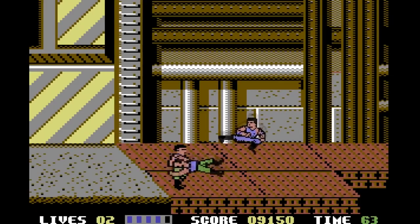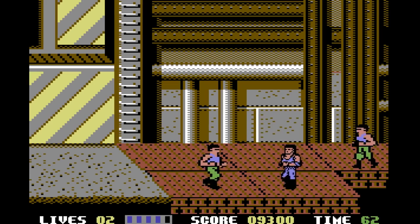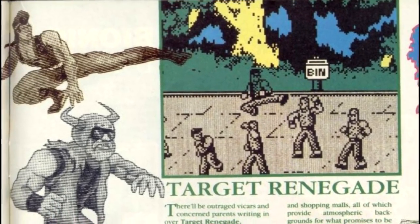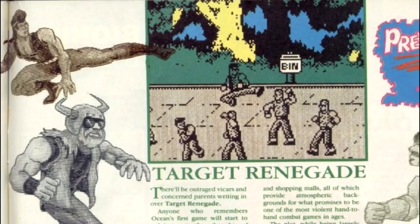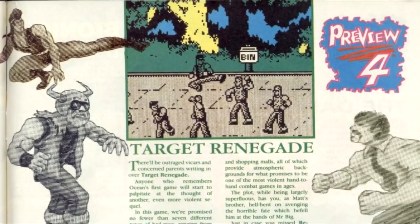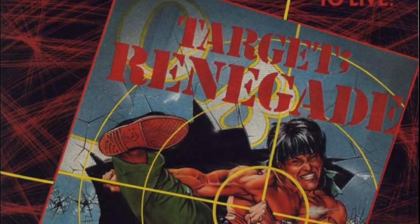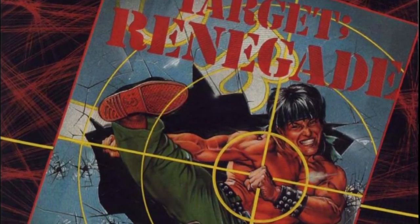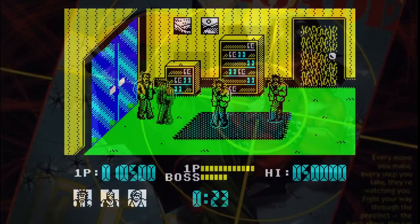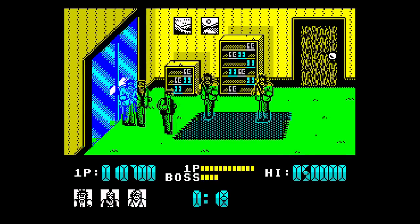Despite not having the rights to Double Dragon, they essentially decided to make their own unofficial Double Dragon – and that game would end up being Target Renegade. Cunningly, they had the ability to do such a thing legally – when they signed up the licence for the first Renegade from Technos Japan, they also acquired the rights to create an unspecified sequel. With no actual sequel from Technos coming, Ocean Software were able to make their own.